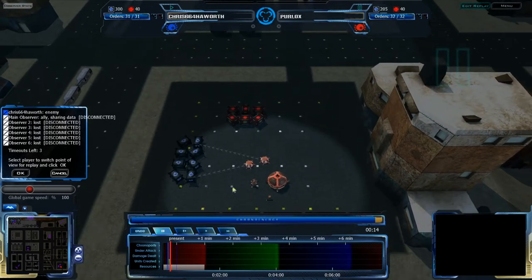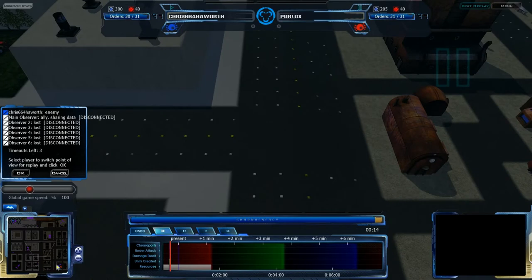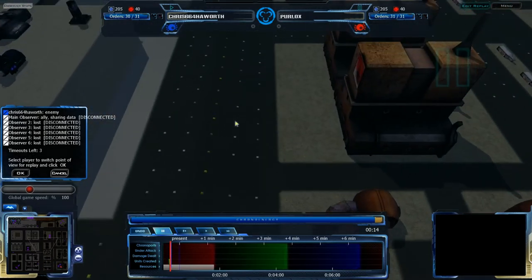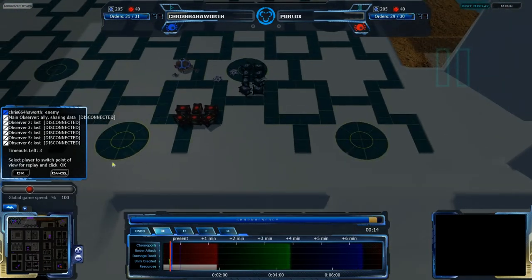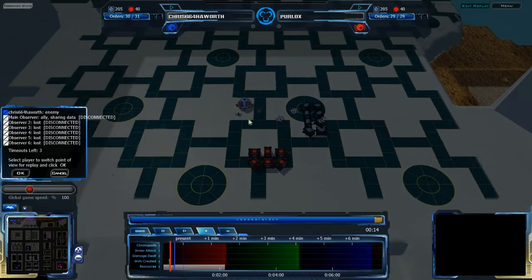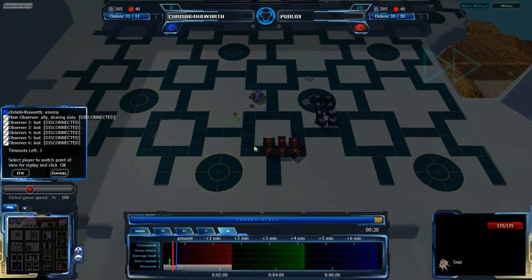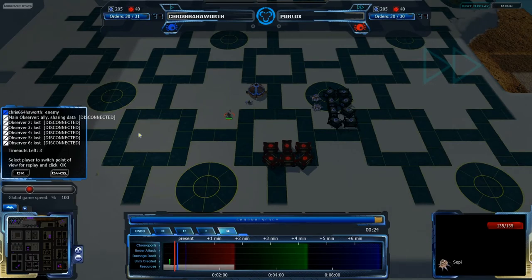Last match, Perlox went for a really powerful mid-ground rush strategy. He walked his triad over to the mid-ground and started building up a bunch of units, using those to assault Chris's base. Although it's on Hills, which is a much smaller map than Cordova — Cordova is about three times as large as Hills.